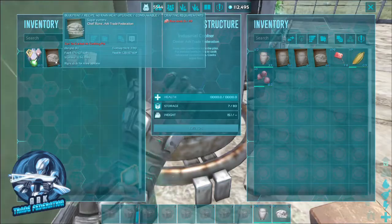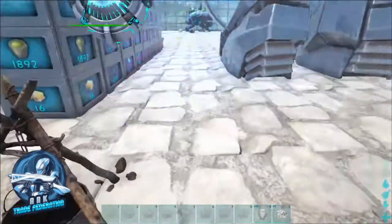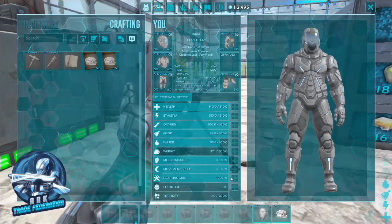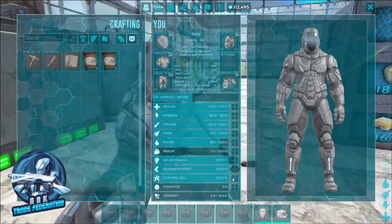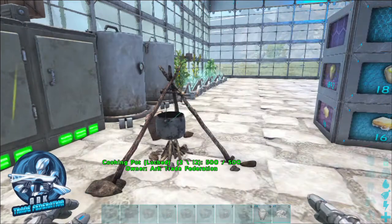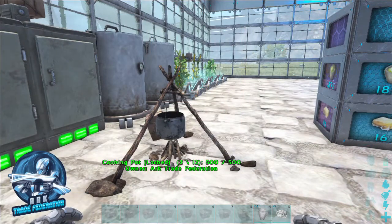The great thing about these recipes is they're yours until you lose them. You can make your recipes and throw them in a vault — they're good to go for a very long time. You don't have to worry about cooking meat or any of that. Hope you enjoyed the video, please like and subscribe, and we'll see you in the next one.